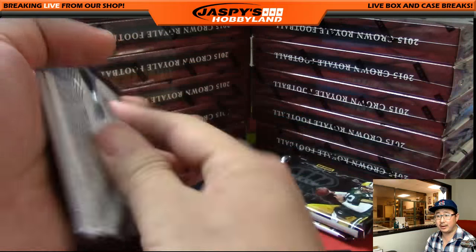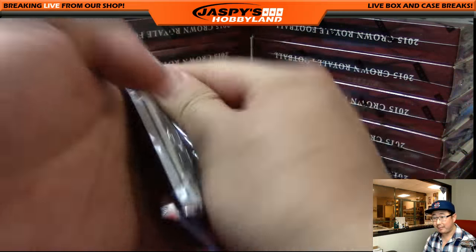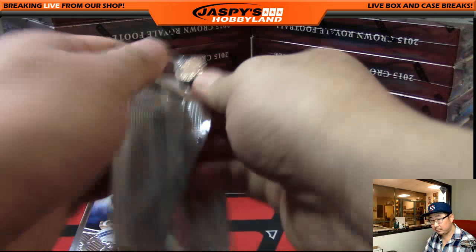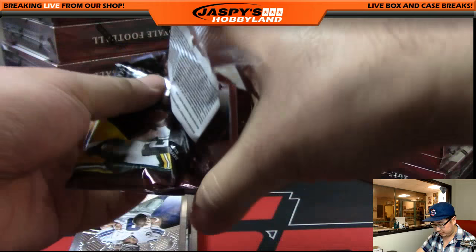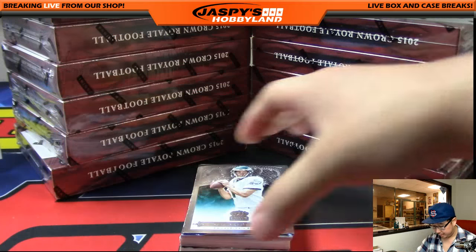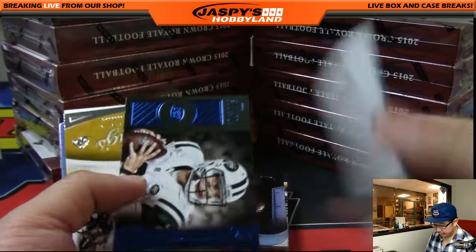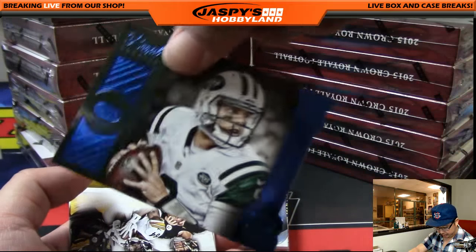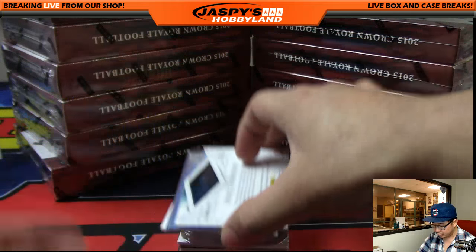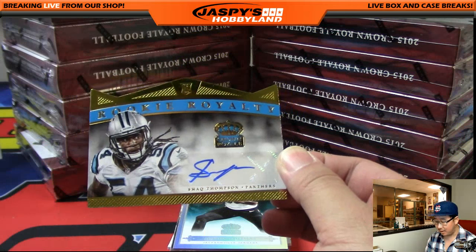I totally forgot what these cards look like. Start off with Sam Bradford. A lot of these aren't really numbered — they look like they should be, but they're not. Here's Shaq Thompson, 15 out of 99, Rookie Royalty Gold. Nice die cut, nice autograph. Nice one for the Panthers.